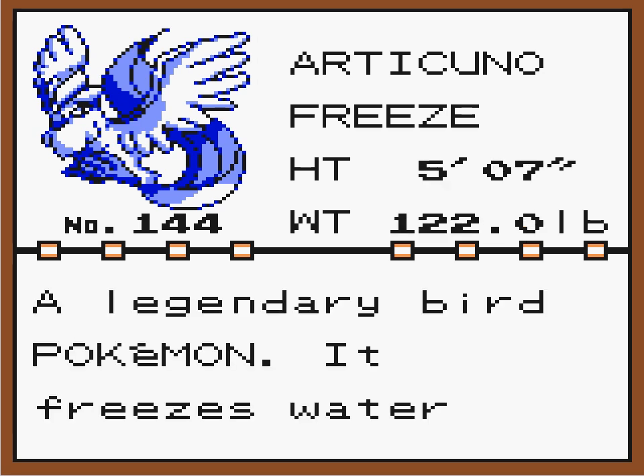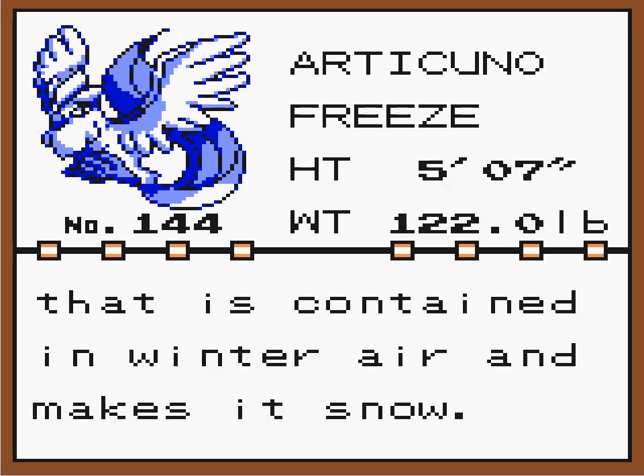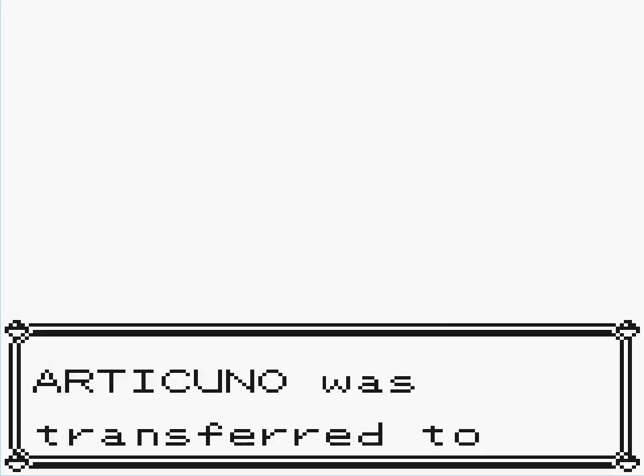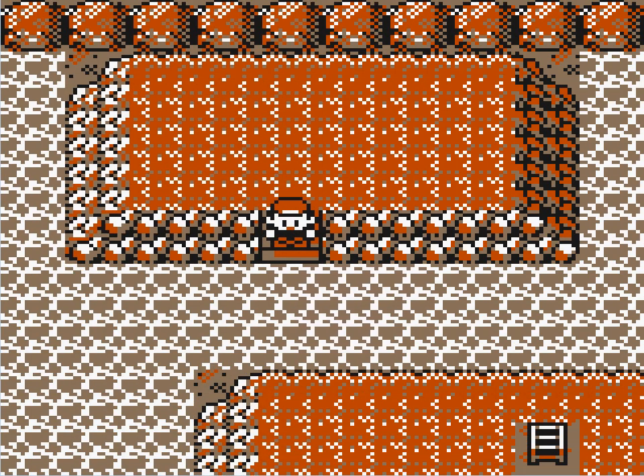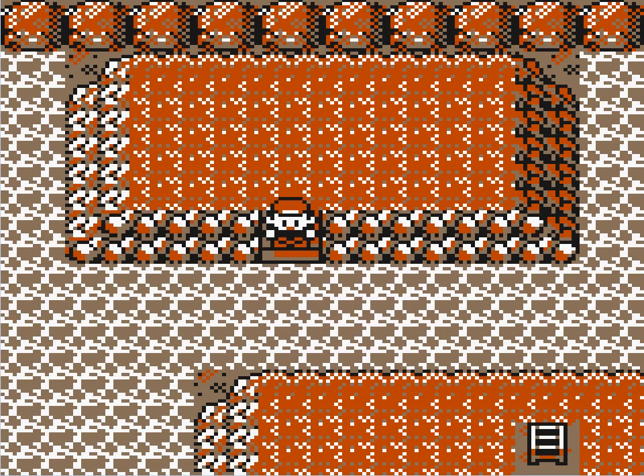A legendary bird Pokemon — it freezes water that is contained in winter air and makes it snow. Alright people, I'll see you back in the Pokemon League. This has been an episode of Let's Play Pokemon Yellow with Tyrant King 10. See you next time!